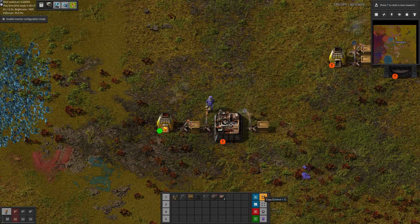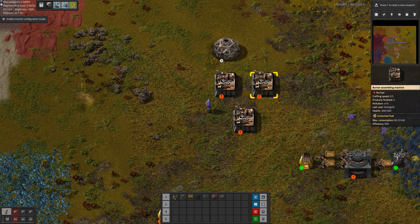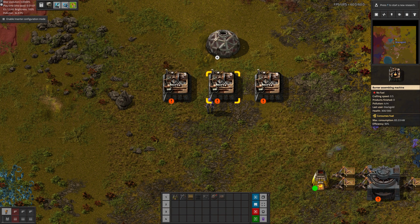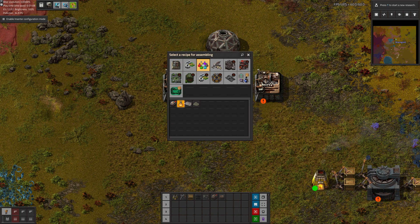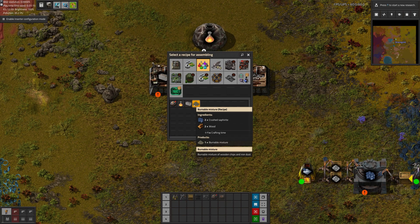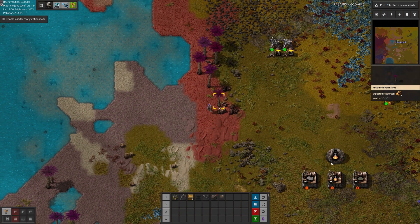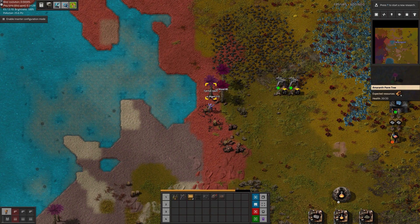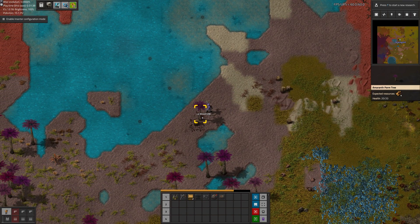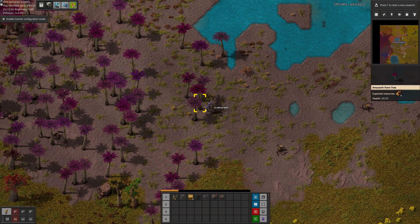Let's put one over here — maybe up top, trying to line them up for the purposes of feeding them ore from a belt or coal from a belt later. Let's just do stone crate on that side, and then the burnable mixture on this side. Let's get a reasonable amount of wood — about a hundred pieces. I like these pretty ground textures, much better than the ancient version I was playing on before.